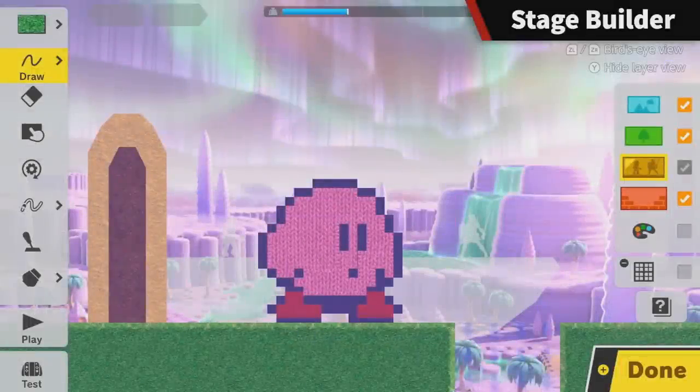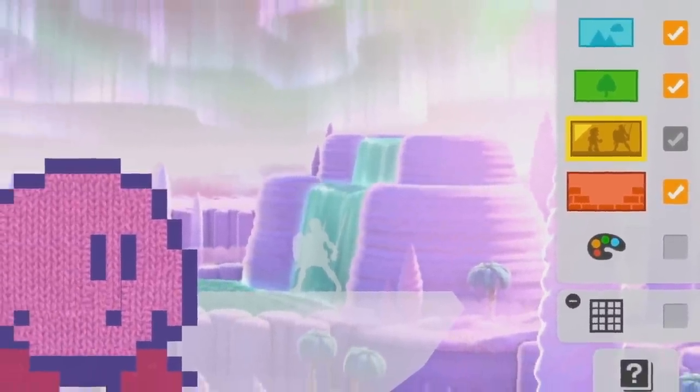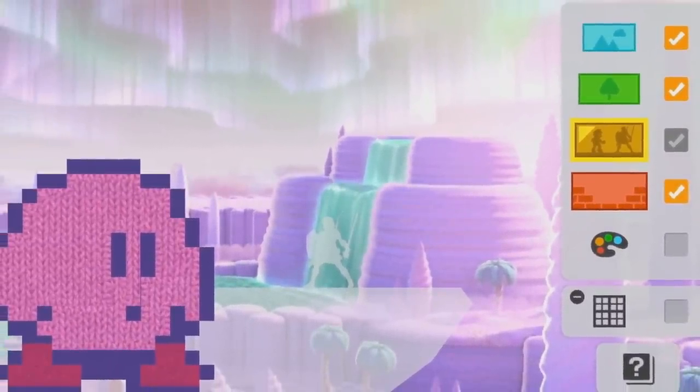Hey guys, Andre here with a quick correction since Derek went to bed — I'm taking over. Those icons actually refer to the layers. The blue one at the top is the general background. The green one is the layer behind the action that you can draw on. The yellow one is where the action happens, meaning anything drawn there will be interactive. The red one is the foreground, represented by a pile of bricks you can see through. The check marks likely indicate which layers are active for drawing, so you might be able to draw on multiple layers at the same time.